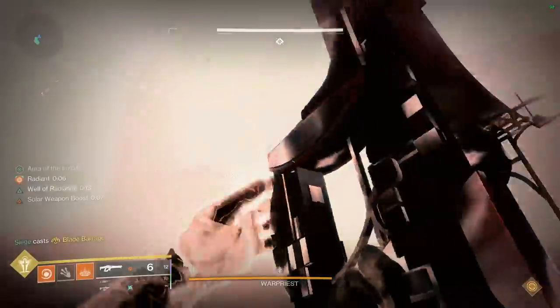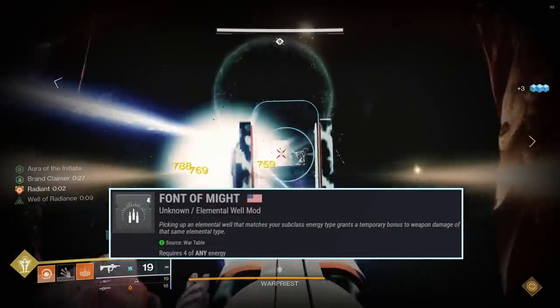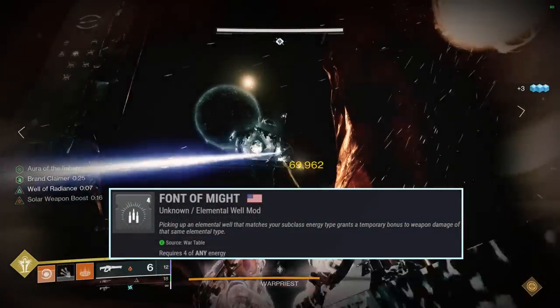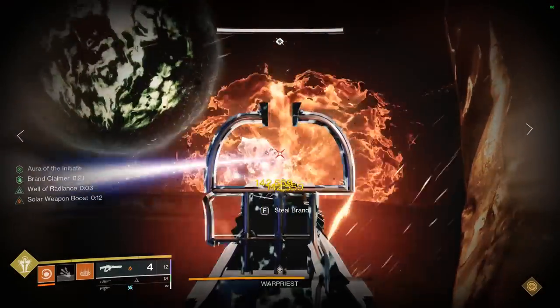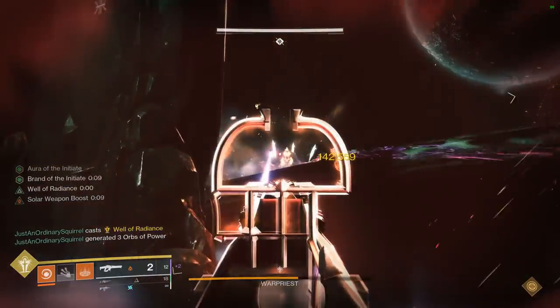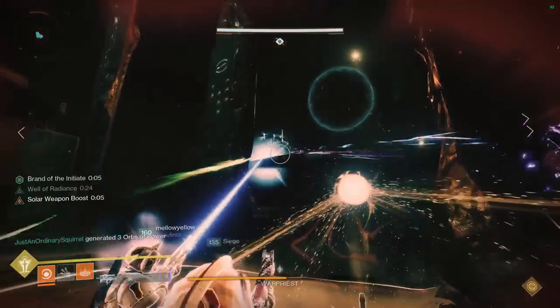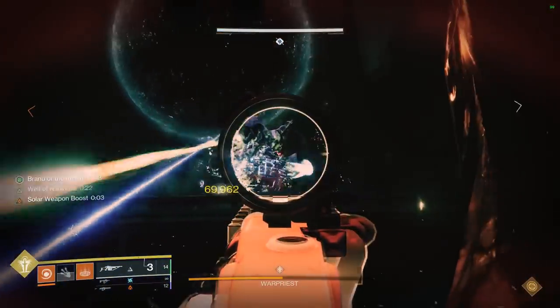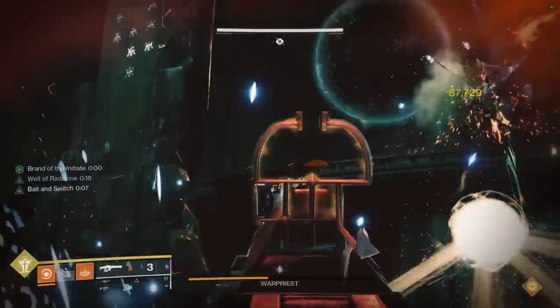Folks, you need to start using Font of Might in your DPS setup, and this isn't a new mod or anything. I would assume that most folks already know about it and possibly already have it in their loadout, but it is extremely rare that I see folks using Font of Might to its maximum capabilities. In this video I'd like to break down why folks might incorrectly use this exceptional mod and then discuss the strategies to dramatically increase your boss DPS.